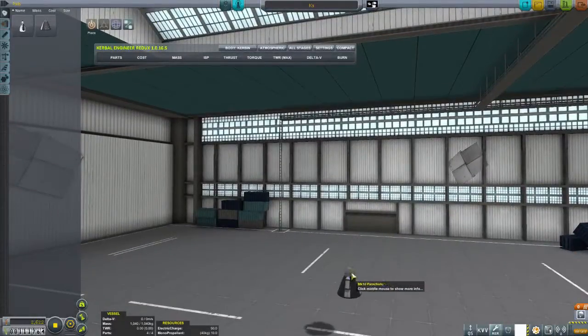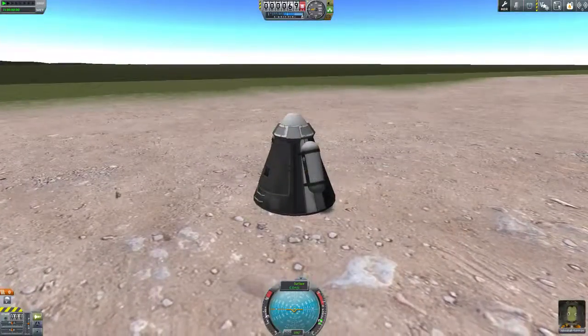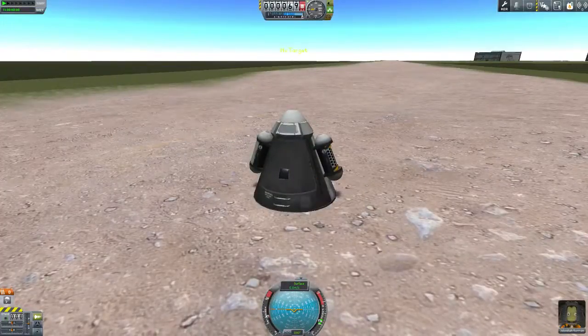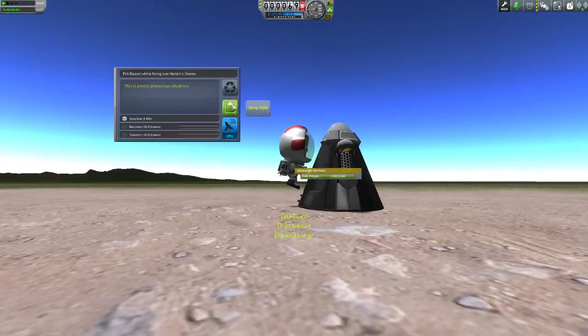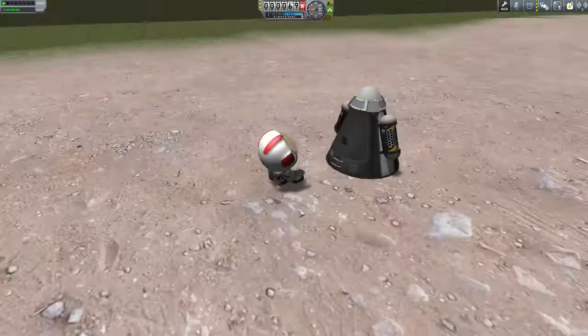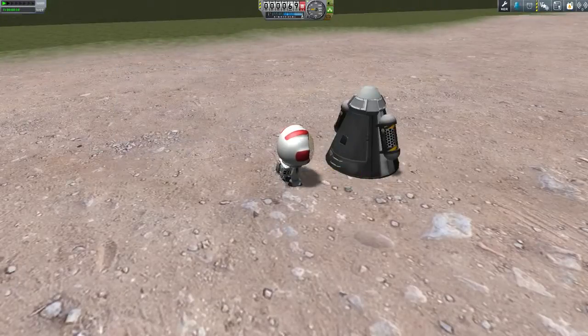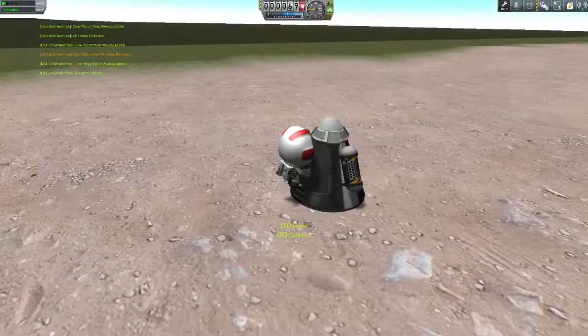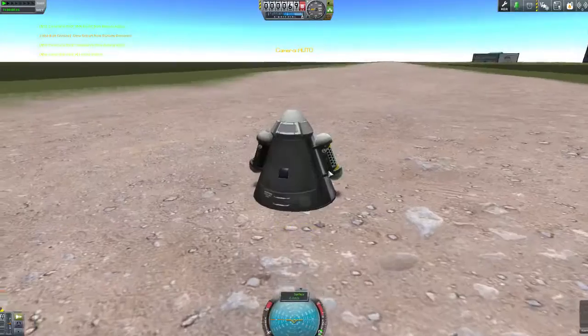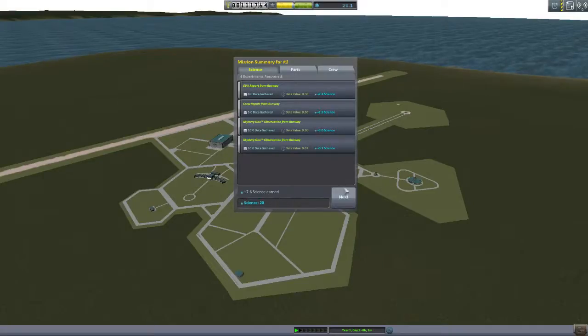We want to make sure it's pointed the right way because it will just land on the ground. We're going to do the same thing here because there's free science to be gained around the Kerbal Space Centre. We'll observe the Mystery Goo, get a crew report, keep both of those, observe the second Mystery Goo, and EVA. We're only going to get that EVA report once because it's entirely the same biome when flying. But we can get them from the runway as well. We'll take the data and store it. This allows you to effectively store as much information as you can fit — gather unlimited experiments and put them all in the capsule. We've got 20 science now, plus another 7.6.